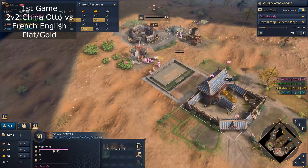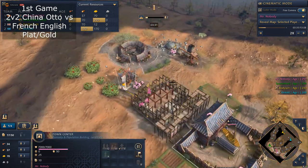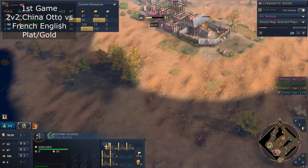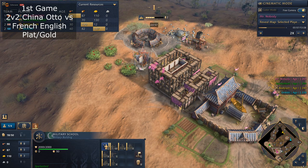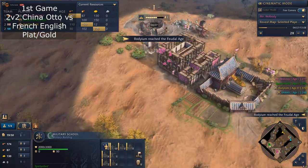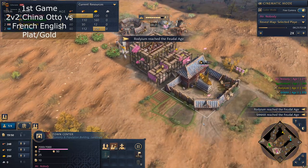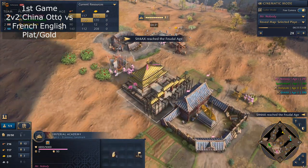Going back to the matchup — they're a very good combination with Ottomans and China. China's best units are the Zhuge Nu, while Ottomans are also renowned for their archers because of the Mehter. So it kind of leans toward a very archer-focused playstyle for both of you. One of you has to play units other than your typical ones.